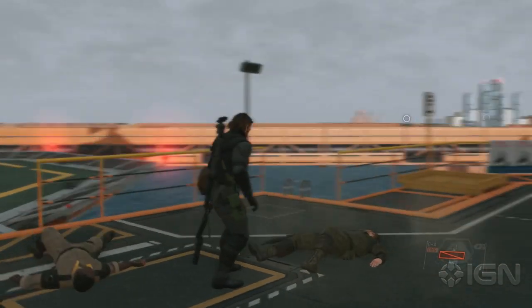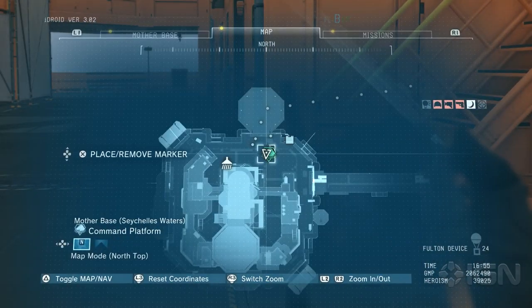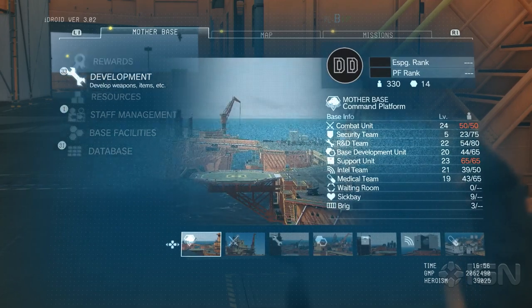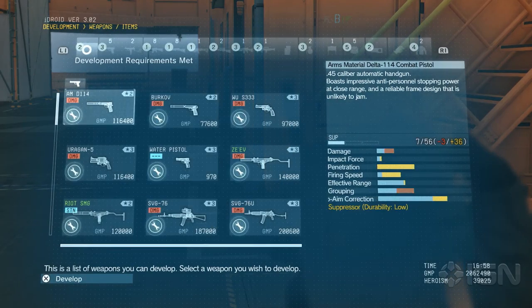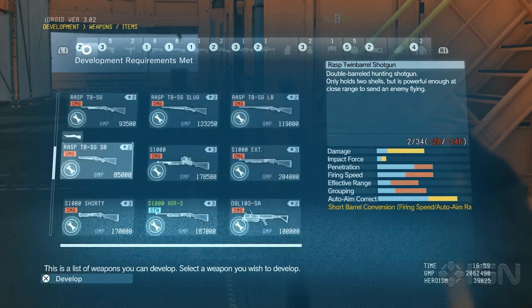Now that we're done punching dudes, let's talk about what you can actually accomplish with this base. Here's our Mother Base menu where all kinds of neat things are going on. This shows our development — we can create all kinds of weapons and special equipment here at Mother Base, and we can flip through to see just some of what becomes available.